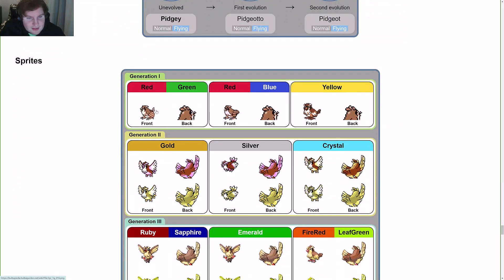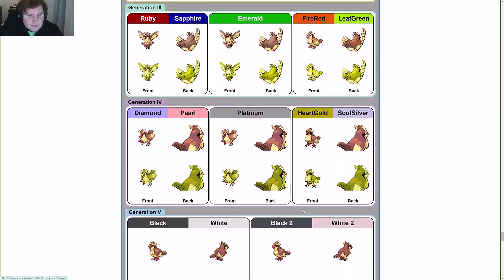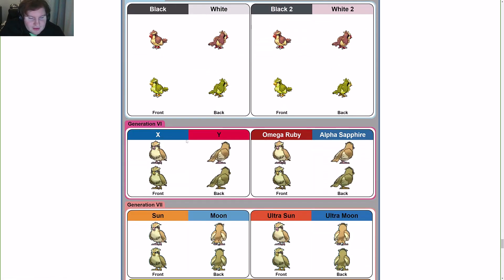Looking at sprites, Pidgey has one of the most different-looking sprites of all Pokemon. You can see how different the Red and Blue sprite is compared to Yellow — it goes from looking like an actual bird to looking like a distinct Pokemon creature. In Gold it gets redefined with more brown versus yellow coloring. In Gen 3 it's a lighter brown with more defined Pidgey features. Gen 4 looks even more Pidgey-like, becoming a greenish yellow. The model is essentially the same from there, with the Let's Go versions and Home rounding it out.